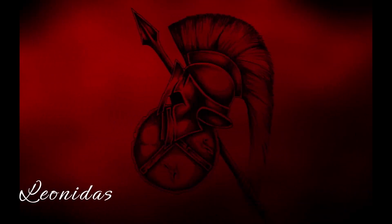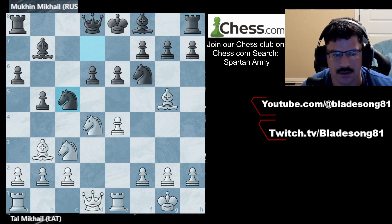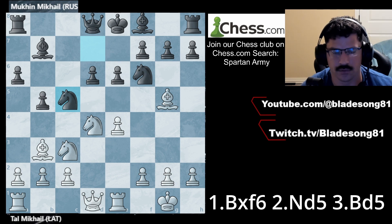And as always, hold the line until next time. This game, circa 1972, Tal has the white, Mikhail has the black. Find white's brilliant move to continue putting pressure on black.